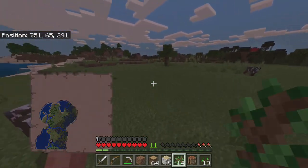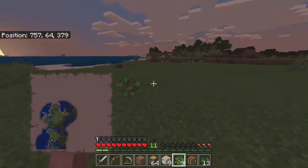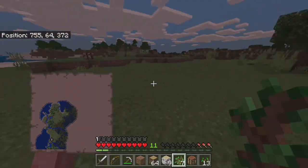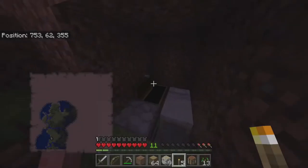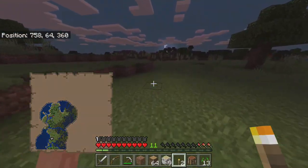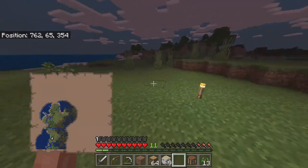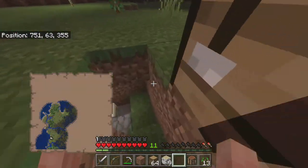Hey, look at this — cows are spawning by us! This is pretty epic and really good because we can make a cow farm. We are now home. I should have put torches down here. Also, place torches around the area you're going to be calling home — this is going to keep mobs from spawning and it'll keep you safe in the long run. Trust me.